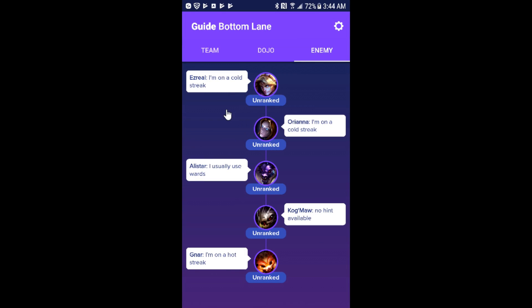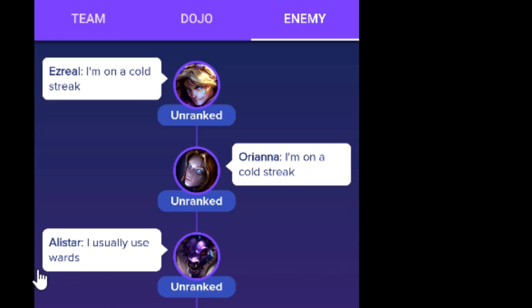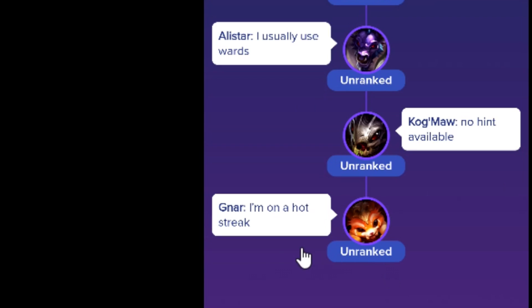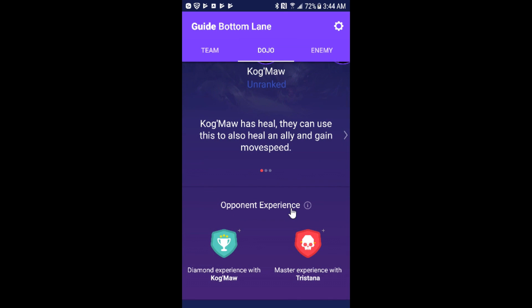Once again, it's an unranked game. Azrael's tilted, Ori's tilted. He wards a little bit. Gnar is on fire. So if you're a jungler, you would want to either camp these guys to get gold, or camp this guy to stop him from popping off. Very useful information.